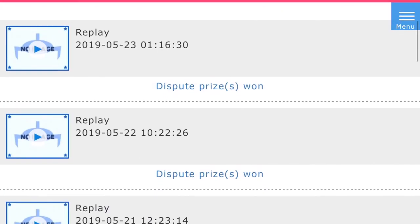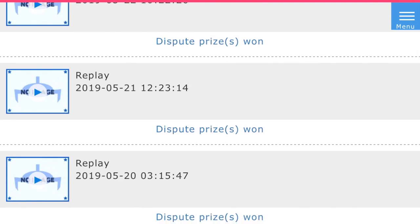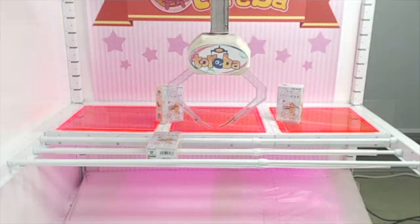The most common feature I use when disputing prizes is prize confirmation. Like I said in the intro, sometimes when you win something, it doesn't automatically get recorded in your play history as prize obtained, and it also doesn't even show that it's confirming acquisition — sometimes it just shows that it's a replay. This is more common when a machine has multiple prizes that can be won at any given time. If it doesn't automatically count the fact that you won something, you can go to dispute prizes and do a prize confirmation to make sure you actually get the prize you won.